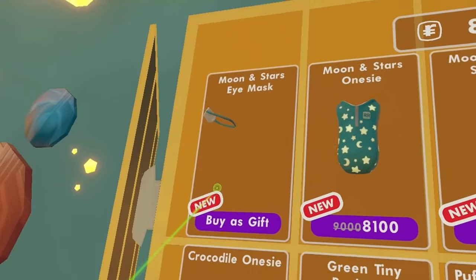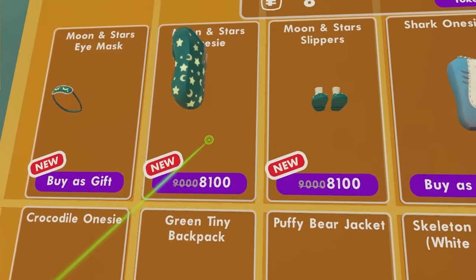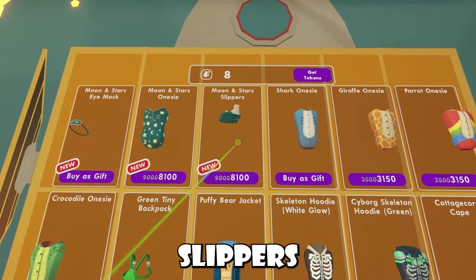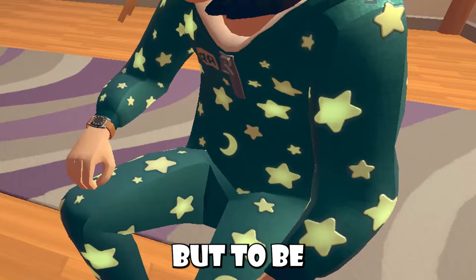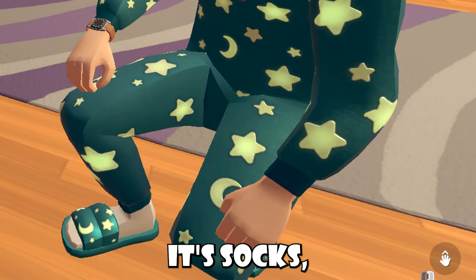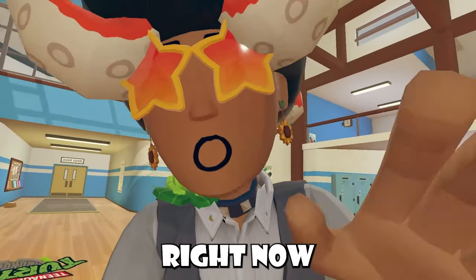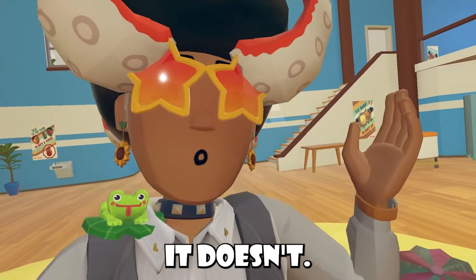These are the moon and stars eye mask and the moon and stars onesie, which are actually super expensive — we'll talk about this. In addition with the set, we also have slippers now in the game, but to be honest, they don't show your feet or anything with full body avatars, which kind of sucks. I wanted my feet out! I would have bought this right now if I had my feet out, but it doesn't — it just gives you socks.